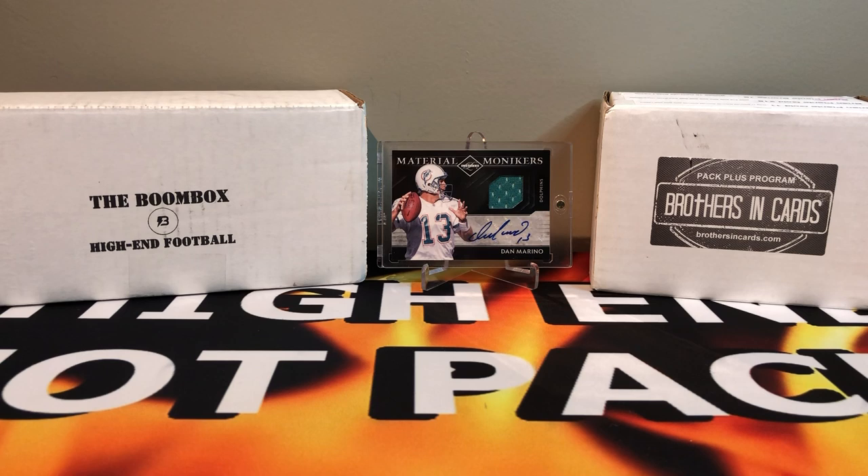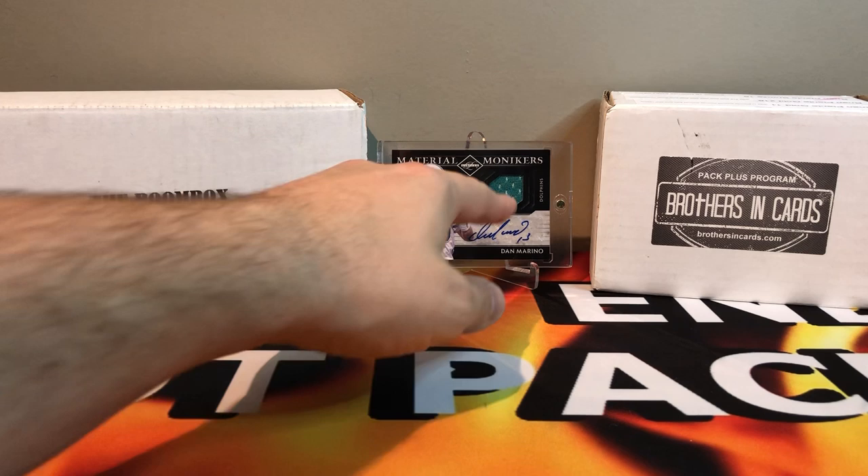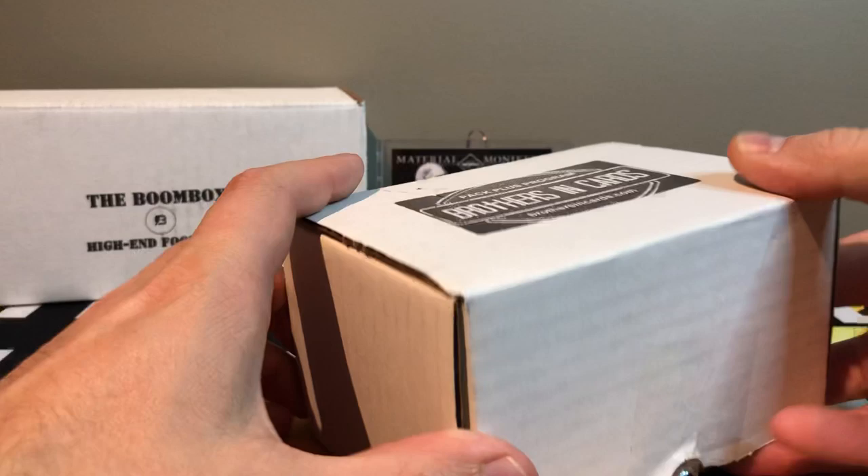What is up, Brian Plant HH Twin Breaks — we got another edition of Sub Box Challenge, always a fun one. We're pitting Brothers and Cards versus the Boom Box. Normally I do a Platinum Boom Box which is guaranteed hits, but after a lot of feedback everyone said it's not fair. So we're going the opposite way — high-end football which is cheaper, around $50, versus Brothers and Cards Gold Box at $80. In the background for some mojo we got Dan Marino, a game-used patch out of 30. Let's start with Brothers and Cards.